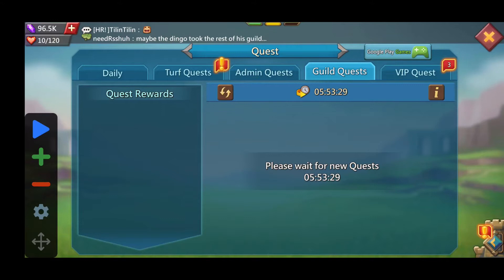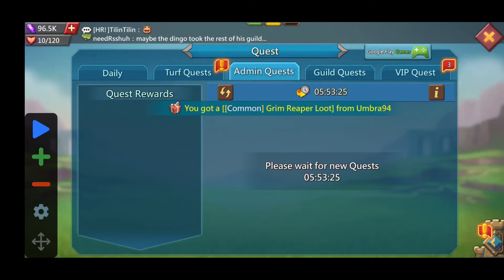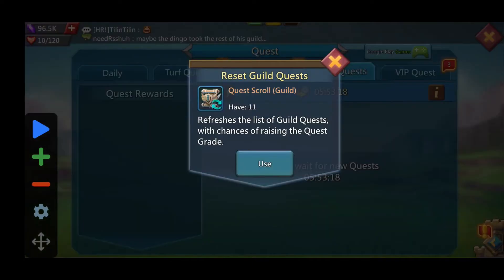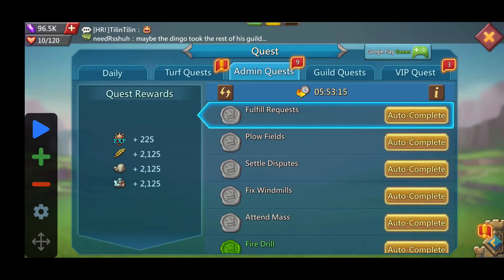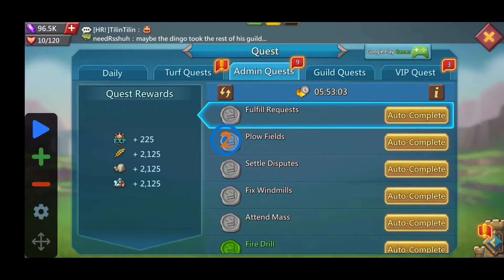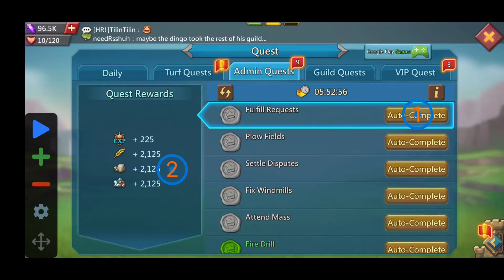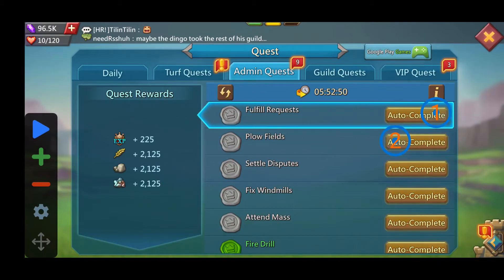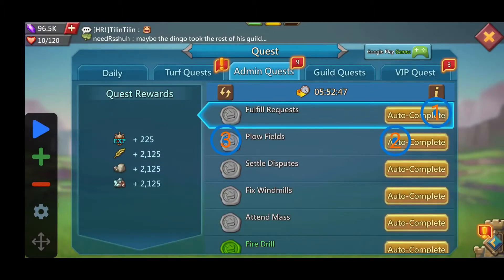Let me go ahead and try to do it by adding some buttons. I'll be on admin quest for now and let me refresh — it looks like I've got about 102, and I only have 11 on guild quest. So 101. Let me go ahead and add a few buttons: one, two, three. I may need to do just two buttons. I do need more than one — two, three. It looks like I have nine, so I will need more.